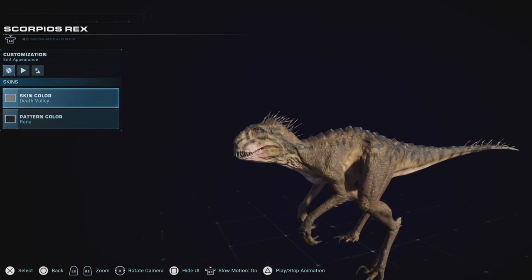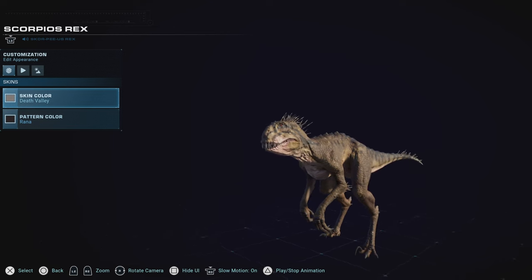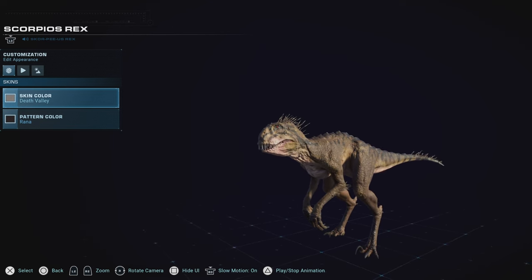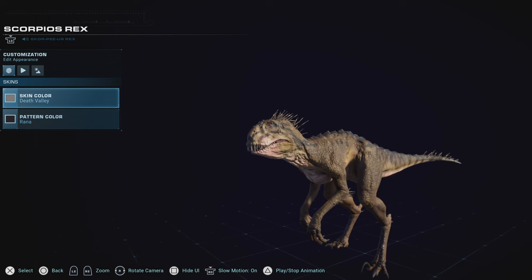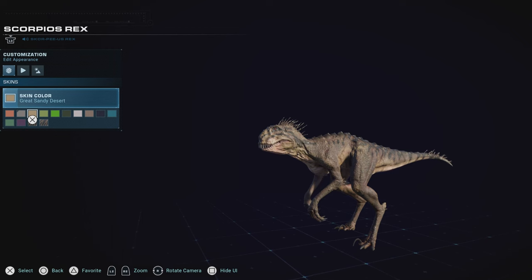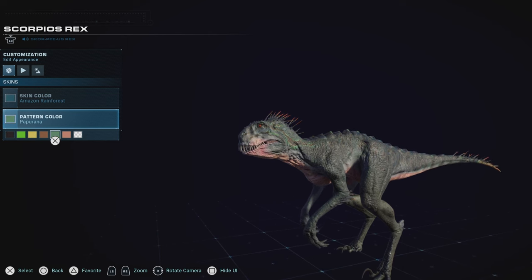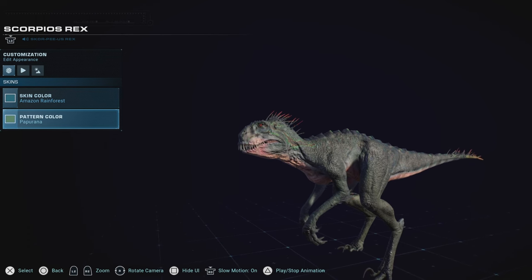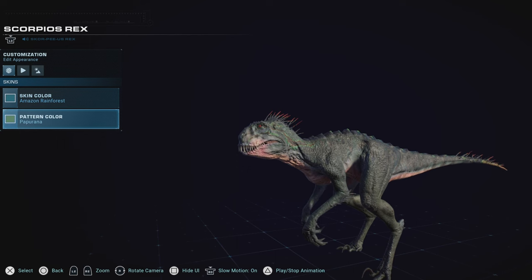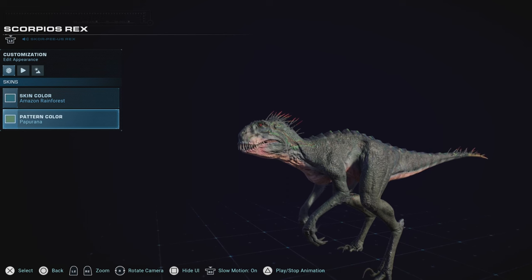Scorpius Rex for me just doesn't win too much, because while I do like the hybrid, I don't like using him in my parks. He doesn't provide me with the inspiration that other species or even other hybrids do, and he doesn't really scream 'I want to put him in my park.' Even though he has tremendous skin options, I prefer him as a battle royale dinosaur over a park dinosaur. Scorpius Rex does not win me over with its popularity.